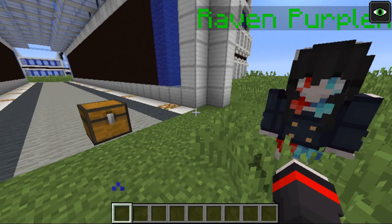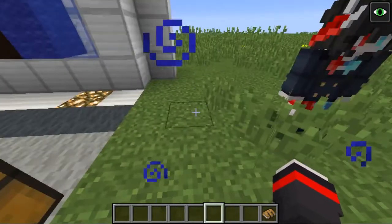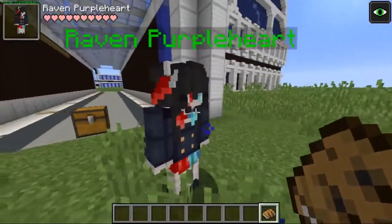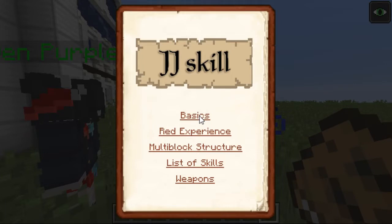I actually found a way to make her follow us permanently, so she's going to be following us around the lab while we do these awesome experiments with this mod. You're probably wondering, Ventrix, what is the mod today? I found a very interesting mod called JJ Skill. It's a mod that adds skills, and I actually wasted a lot of time typing a book down because I didn't know there's already a book about the mod. I love MMORPGs and I could definitely come up with a series using this mod.